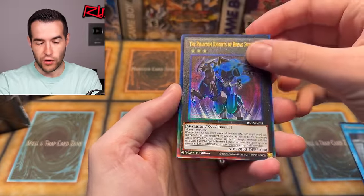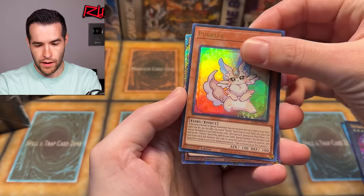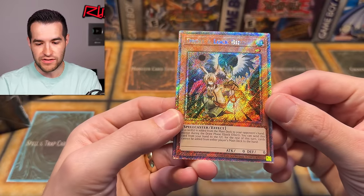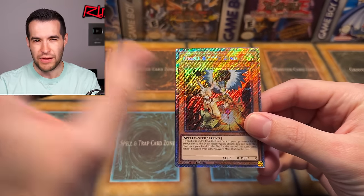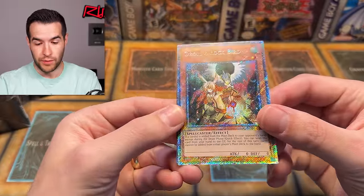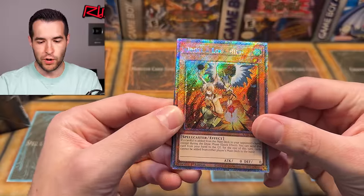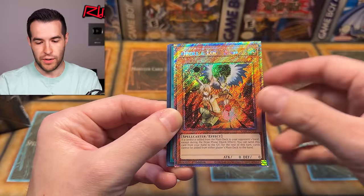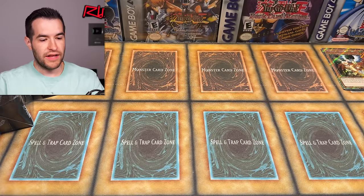The Phantom Knights of Brokensword — that's another ultimate. Two ultimates in one pack, great start. A Pearly ultra rare, a Droll and Lock Bird, and this is the new Platinum Secret Rare. The previous one in Rarity Collection 1 was very subtle, but this one looks way better. It might be a little too shiny for some people, but I'm a big fan. Three luxury rares in one pack — that's a great start.